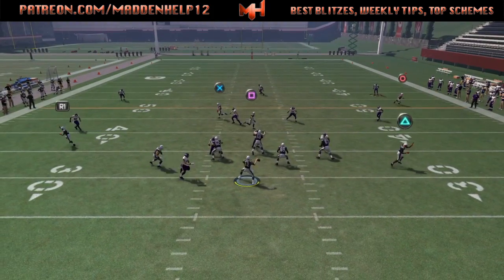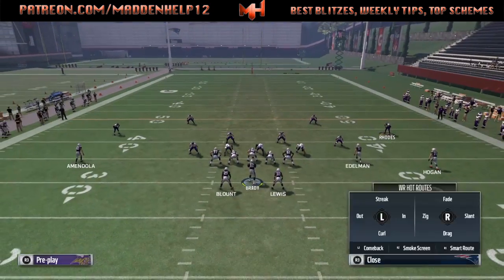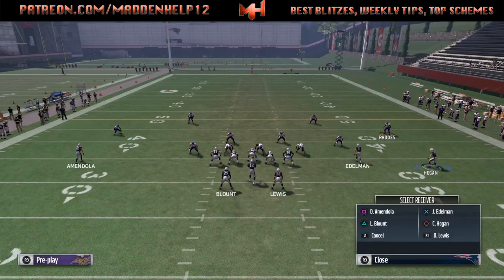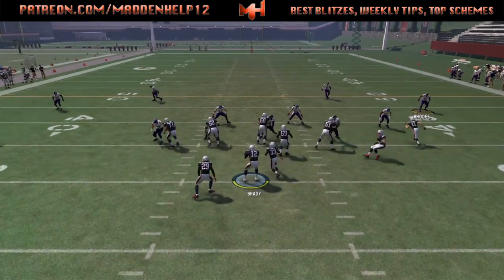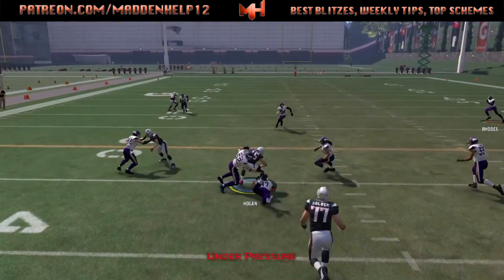So this is the only audible that's pretty good out of this formation without anyone moving before the snap. Definitely mix this in. If you're looking for the drag to the deeper route, you can also put him on the end like this — it's just a little bit slower read, but it makes it a little bit harder to cover both routes at once.